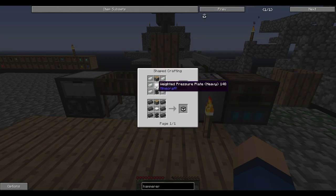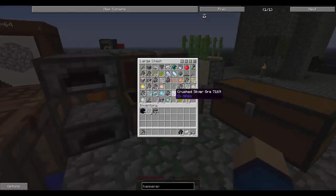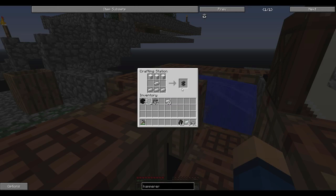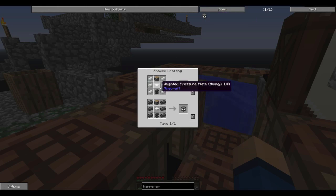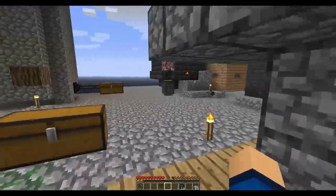The auto hammer needs invar, an invar pressure plate, an anvil, and a piston — the last piece being redstone for the piston. Let's make our anvil — that's a normal recipe. We need our invar, a weighted pressure plate, and then just a piston. I have the invar made up — we just need a piston. Let's see about getting that sorted.